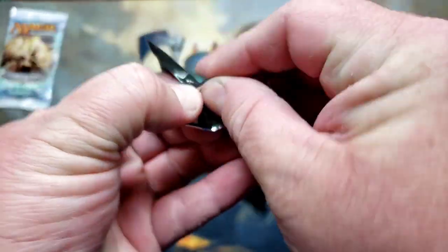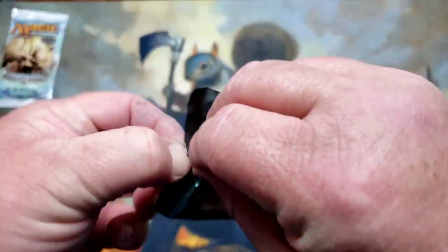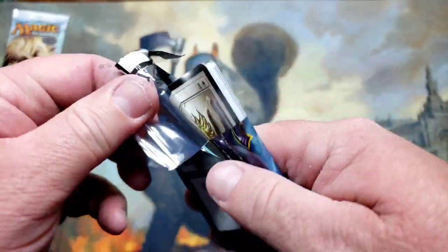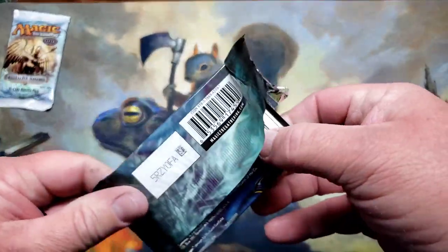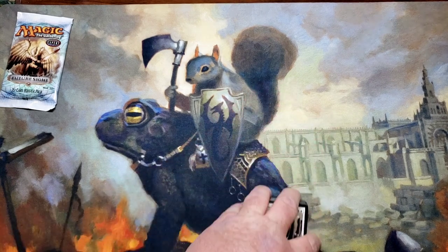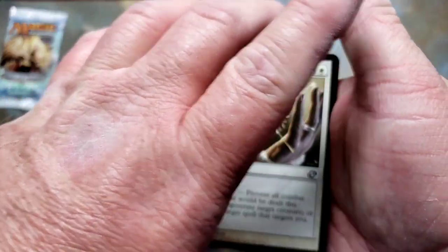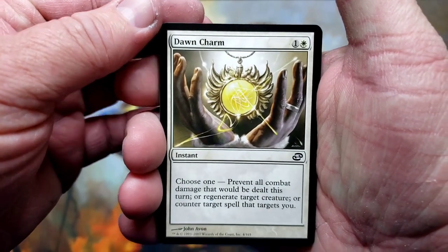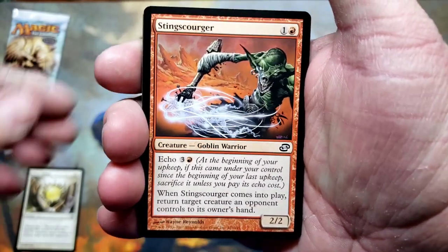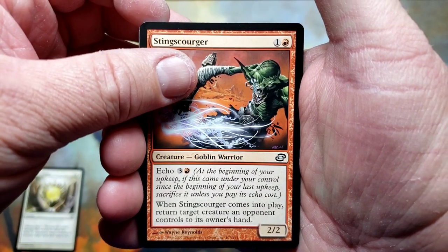Wow, I can't get the pack open — you know what that means, there could be some really nice stuff in here. Now, Planar Chaos — the majority of the big hits in the rare slot are going to be black cards, like Damnation. Dawn Charge, Sting Scourger...